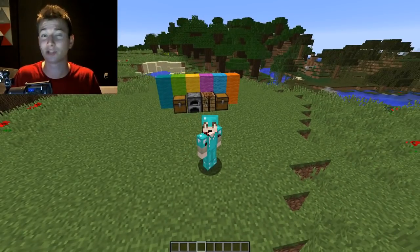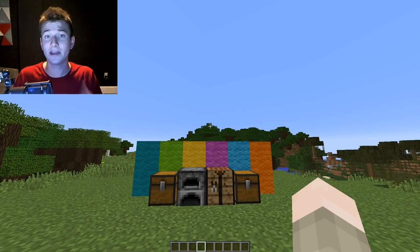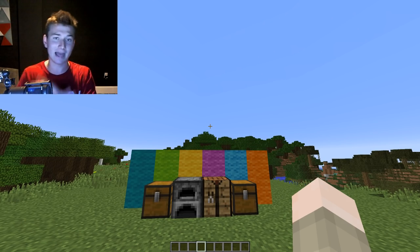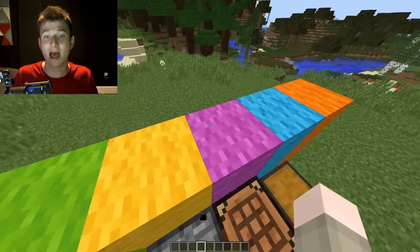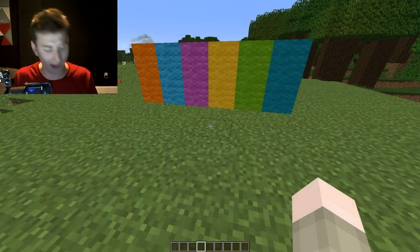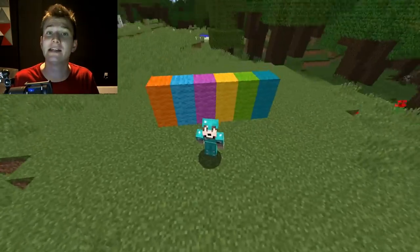So here we are in the snapshot. The first thing we're going to dive into is colors — the beautiful new colors in this snapshot. They've changed the colors of wool, stained glass, stained clay, sheep, and banners. Anything you can change the color of, they've adjusted the values to make them a lot brighter and more saturated. Here are some favorites: orange, light blue, magenta, yellow, lime, green, and cyan. I've borrowed a before-and-after image from YouTuber Exuma Void — shout out to him. You can really see how they look before and after.